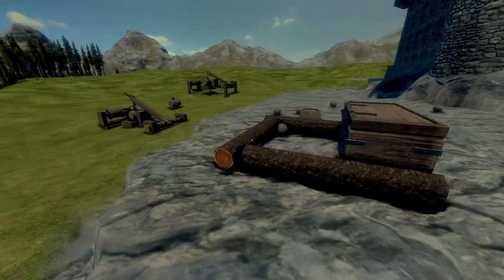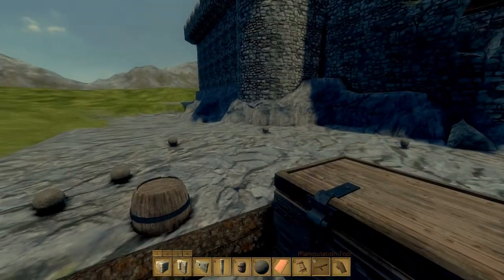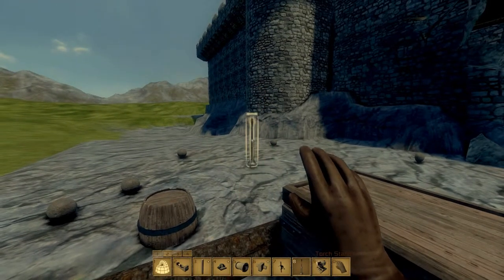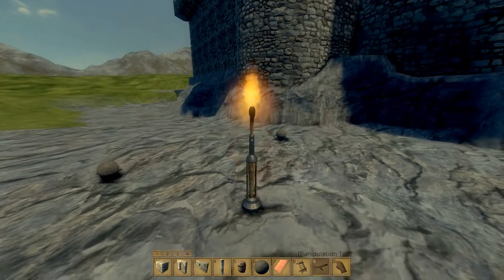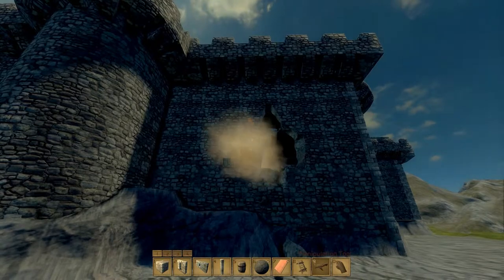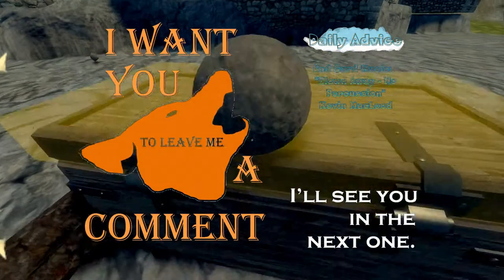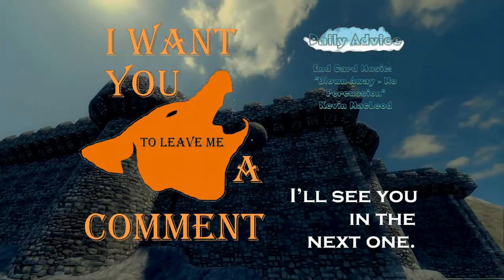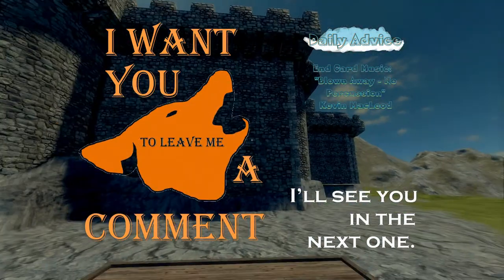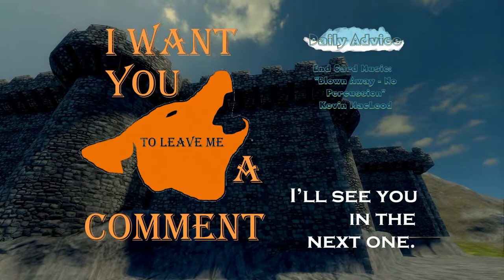There'll be more coming out about these crates and launching projectiles. I found that torches actually work nicely to throw — sometimes they can be detrimental and ping off in random spaces, but I'll be covering that in the next ones. Once again thanks for watching this Daily Advice. There'll be another one out tomorrow — don't forget to like and subscribe if you liked this advice. If you have any suggestions please add them in the comments and I'll see you in the next one.